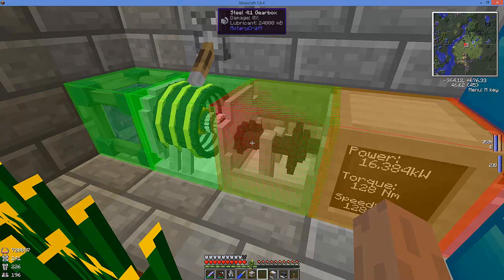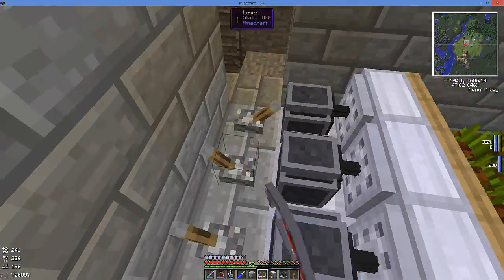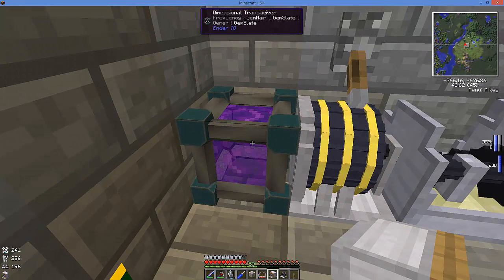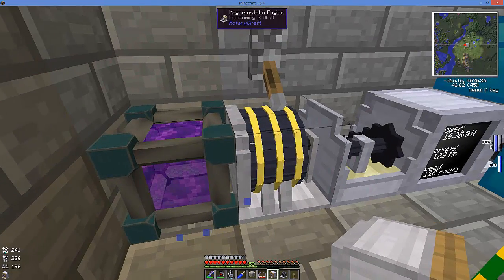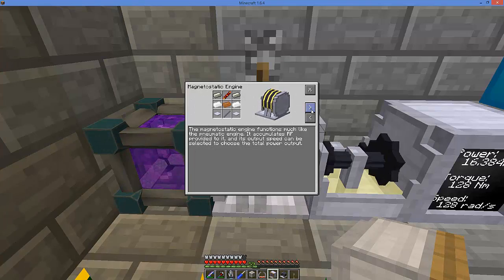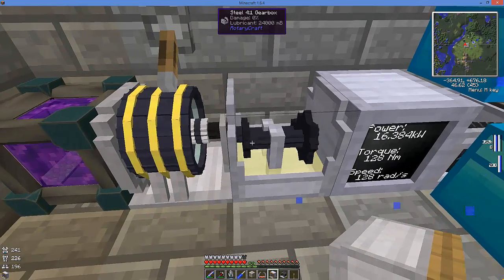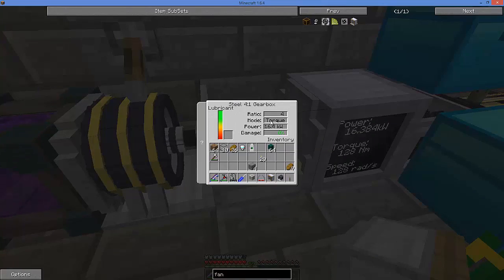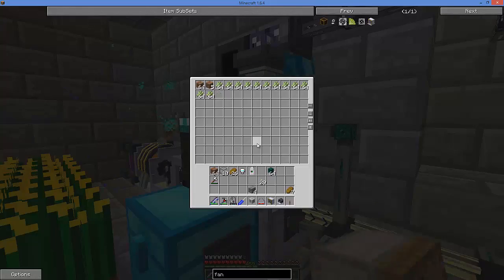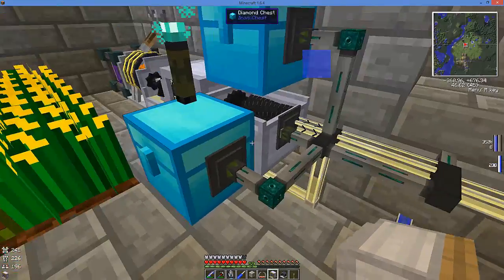Now what we've got here is my dimensional transceiver from Ender IO - that's basically just my power input into the magnetostatic engine. The one we are running is the level one upgrade, running as high as it'll go. That's going into a steel four-to-one gearbox set for torque, and that's our output. Then that goes into the grinder, which gets fed from the seed storage. I went over this some in the last episode but I just wanted to recap a little bit.